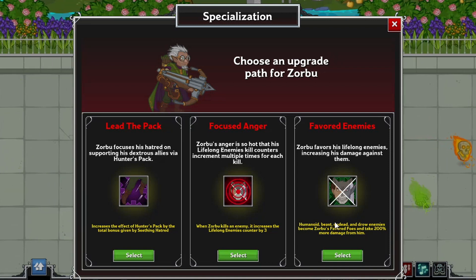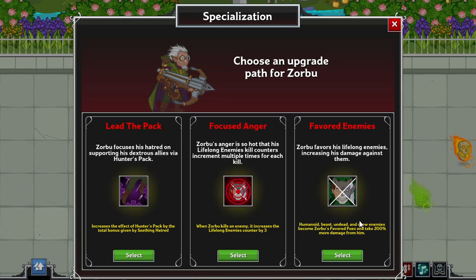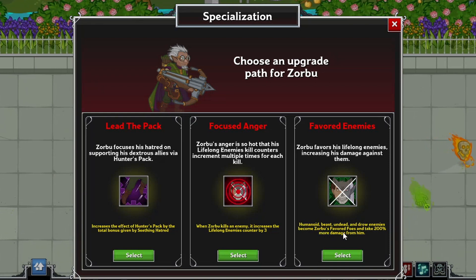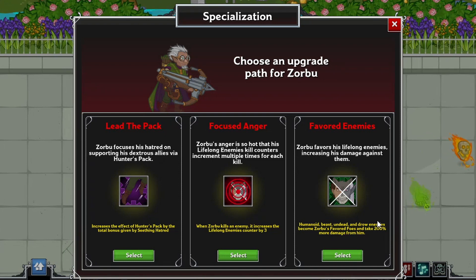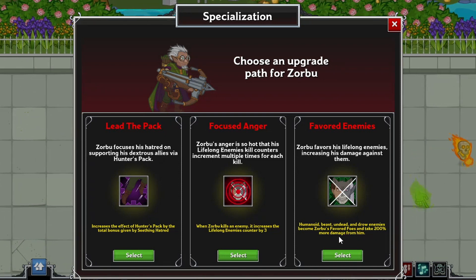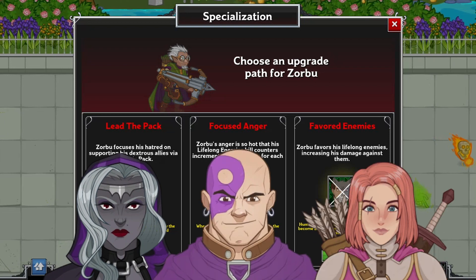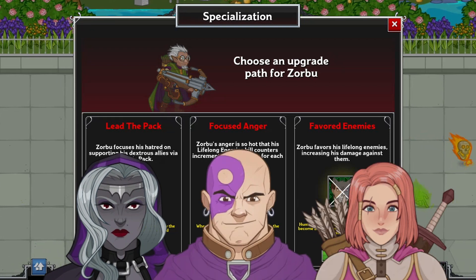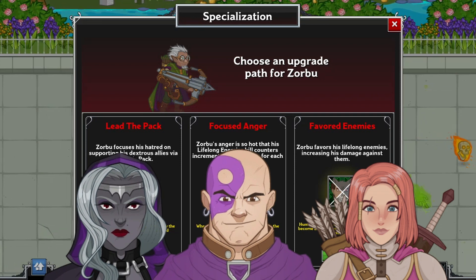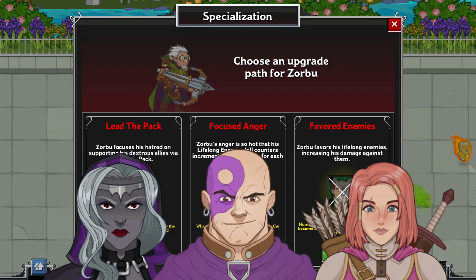It now makes a bit more sense, as it details that his Lifelong Enemies — Humanoids, Beasts, Undead, and Drow — become his favored foes and take 200% more damage from him. So now you can synergize him a bit with Viconia, Minsk, or Emowen, and force his favored foes to spawn to get his full bonuses in times where you may not otherwise be able to get those specific enemy types.